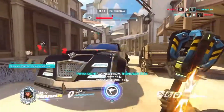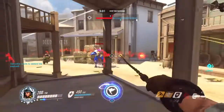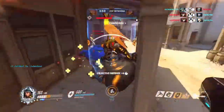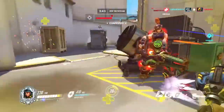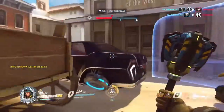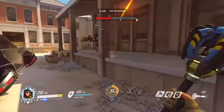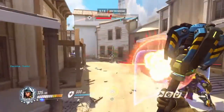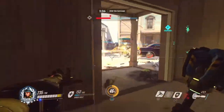You can combo Lucio's Beat Drop with Brigitte's Rally alongside throwing armor packs, giving your team an insanely powerful tank phase — just keep in mind it won't last forever. For timing her ultimate, activate it just before a big team fight — either when enemies are about to dive on you, or right before you dive onto them, just like Lucio drops the beat. Her ultimate can also be activated while holding her shield, and she gets a slight speed boost when it activates.